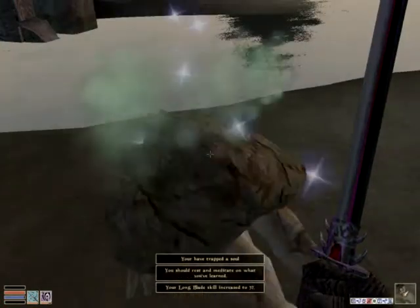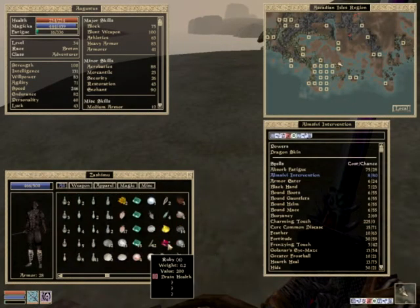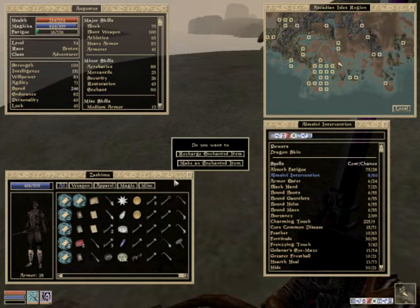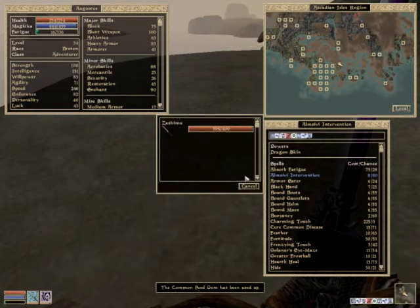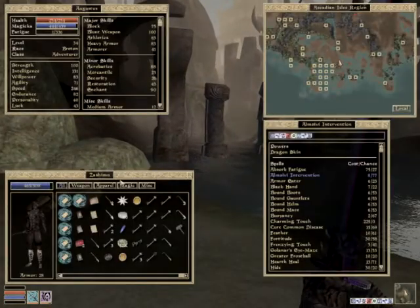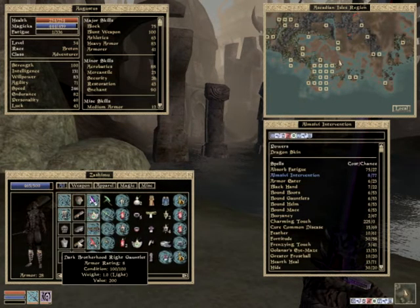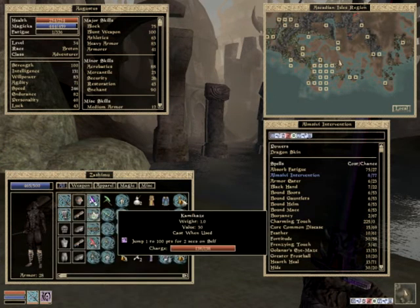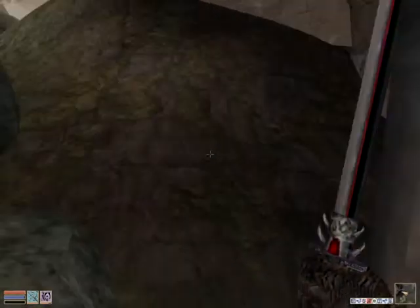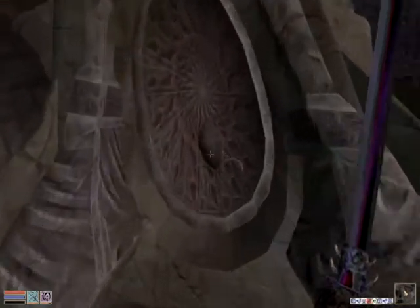I'm just gonna recharge my stamina. I seem to have made a little mistake in making this weapon — it doesn't seem to be recharging the stamina I want. Maybe my trick with the position of enchants... I'm completely dumb at this point.